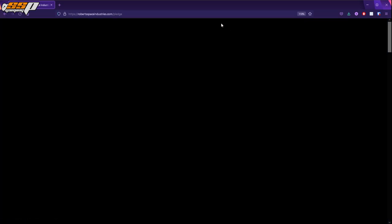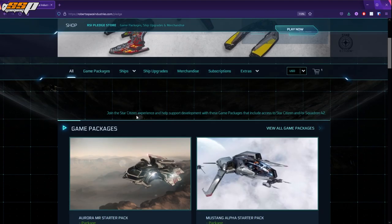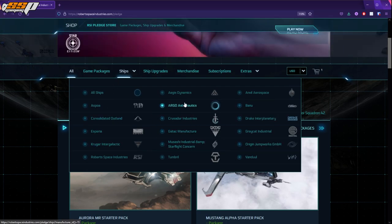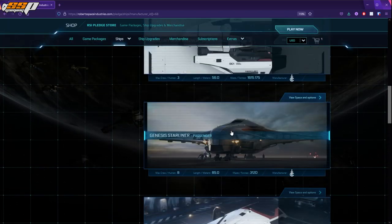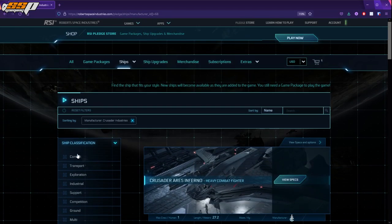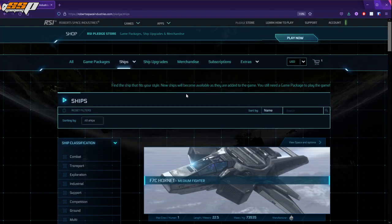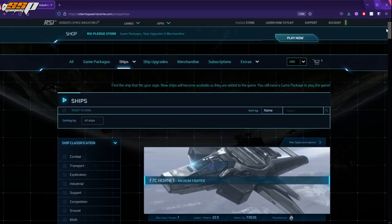If you're looking to buy a standalone ship, there are two ways to do it. The first is to go into the Pledge Store, hover over the Ships button, and shop by manufacturer or browse the entire roster. Just know that not all ships shown are available for purchase — these include ships currently in game files, in production, in concept, or in some form of development. You'll need to click on a ship you're interested in to check if buying options are available.